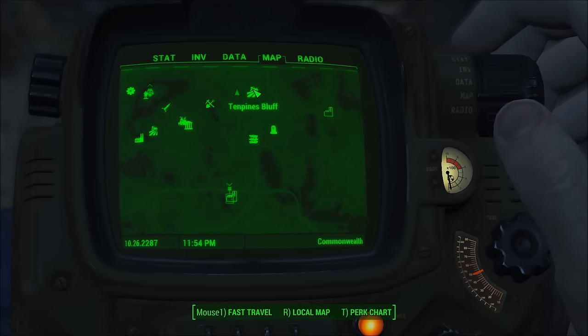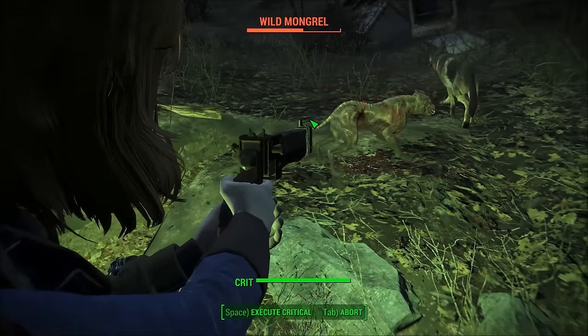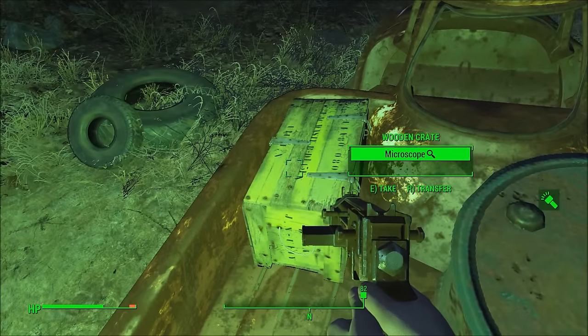The first place we're going to look for crystals is in between Ten Pines Bluffs and Thicket Excavations. You'll find this yard full of wrecked cars, fight off a few mongrels, and on a truck you'll find a crate, and in that crate is a microscope that will yield two crystal.